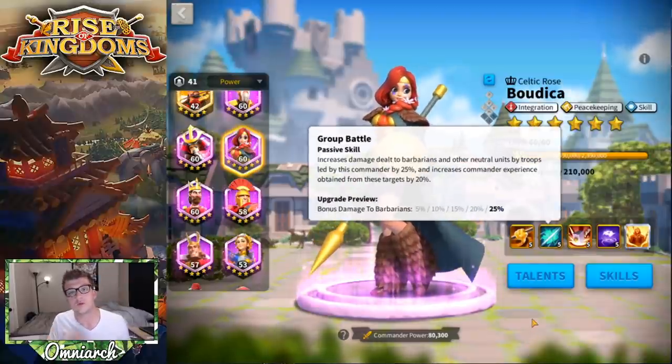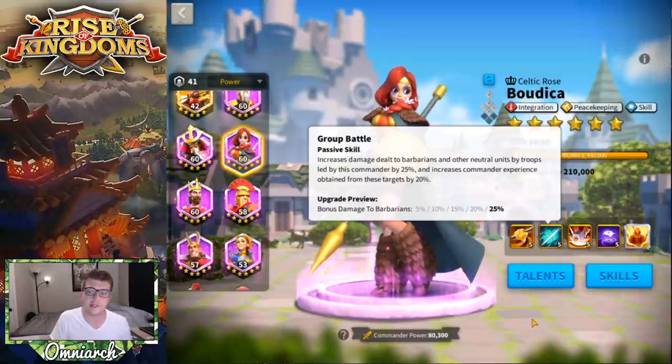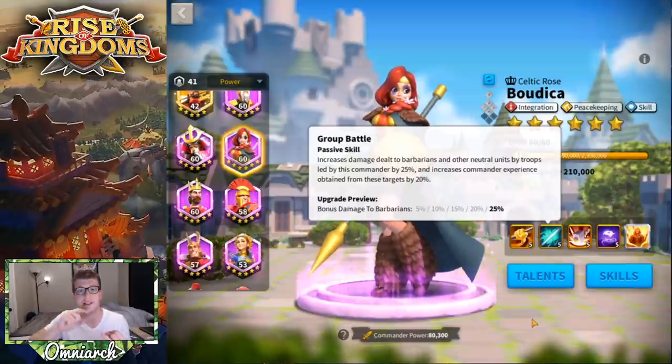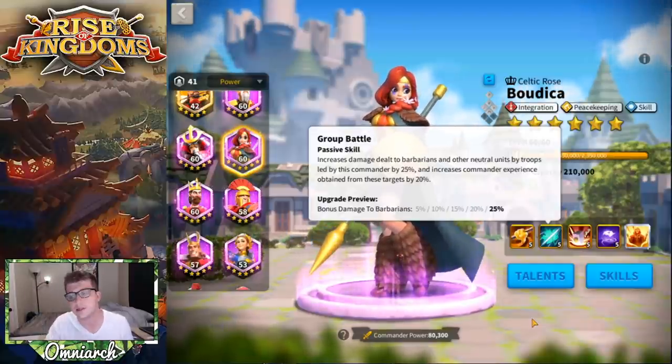Her next skill is called Group Battle — this is her peacekeeping skill. It increases damage dealt to barbarians and neutral units by 25%, and increases the experience gained by your commanders by 20%. This makes her the third best peacekeeper in the game. Lohar gives you 70% extra experience, Ethelflaed gives you 35% extra experience, and Boudica gives you 20%.